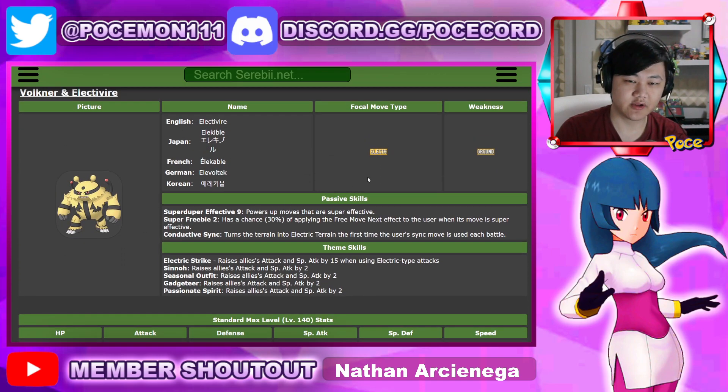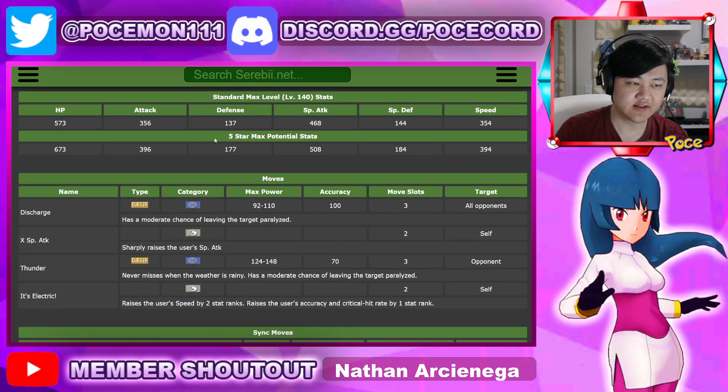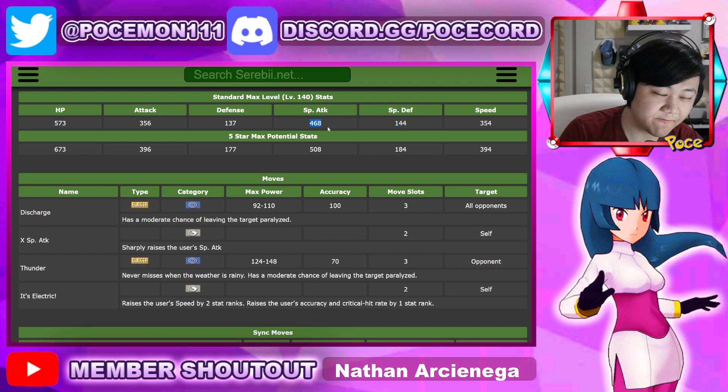The kit is really, really nice. Let's check out his stats real quick. HP and Attack are whatever. Defense sucks. Special Attack is 468, which is really, really good. Speed is also really good — 354 speed and 468 special attack. That's definitely, definitely really good stuff.